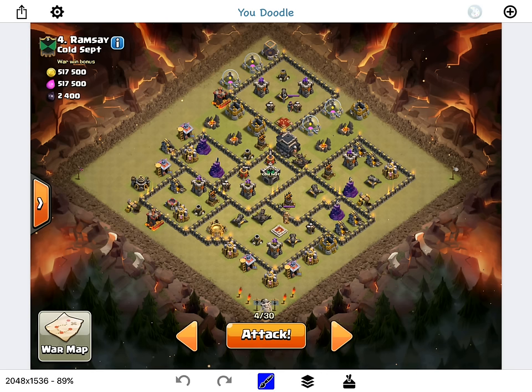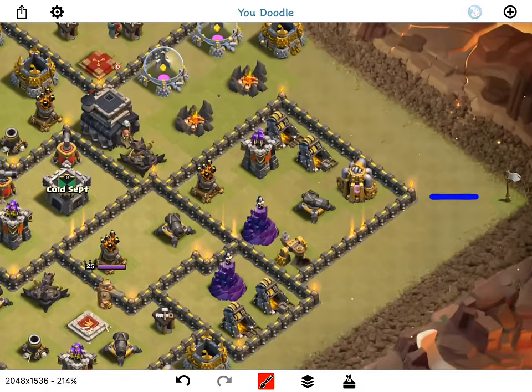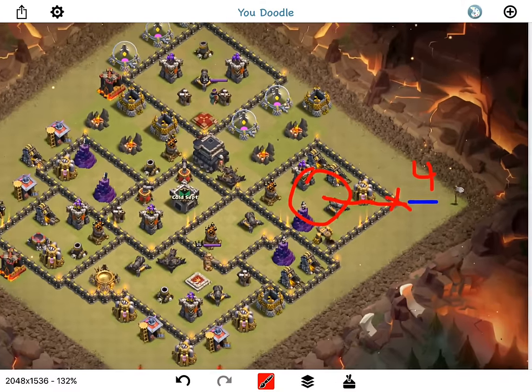For this base, pretty straightforward — I'm just dropping down my queen. First thing, I'll go ahead and wall break, dropping a barbarian and a few wall breakers to break in right there. I'll just let my queen enter — don't really need to funnel her, not a whole lot of trash buildings. Four healers to help her stay up, and I have a rage if I need it. I want all the point defenses focused on her.